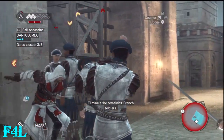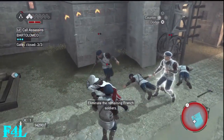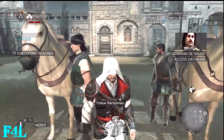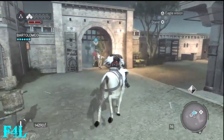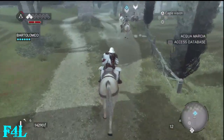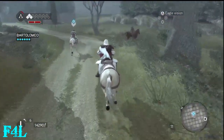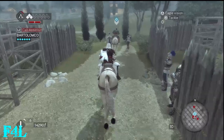Before I started this memory sequence, I went to the blacksmith and upgraded two pieces of armor for myself, so you might notice I have a couple more blocks of health. I bought two pieces of armor and also upgraded my medicine pouch so I can carry 10 things of medicine now, which is very handy because it's always good to have a lot of medicine when you have a lot of combat - which is what a good amount of this memory sequence involves.